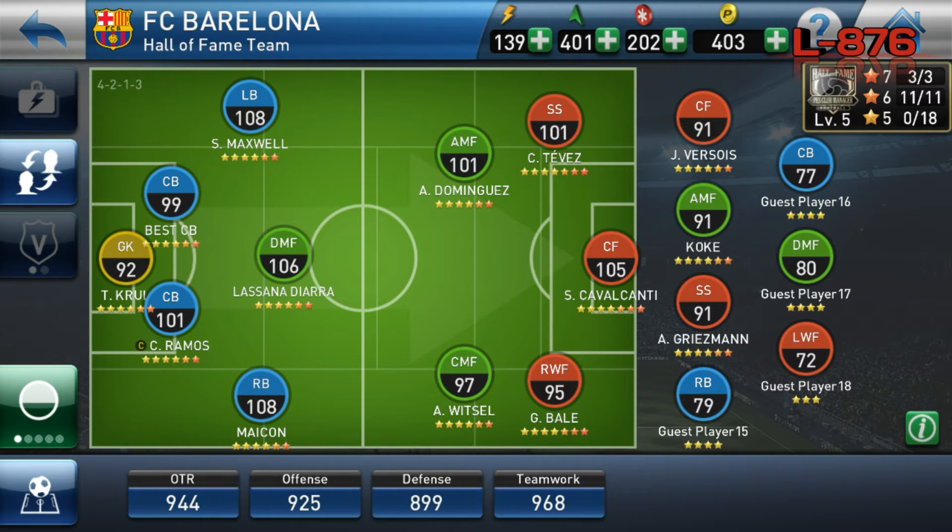Right now you can see pretty much that there are four players that stand out: Conti, Lassana Diara, Maicon, and Maxwell. Those are the four players that stand out in this formation.